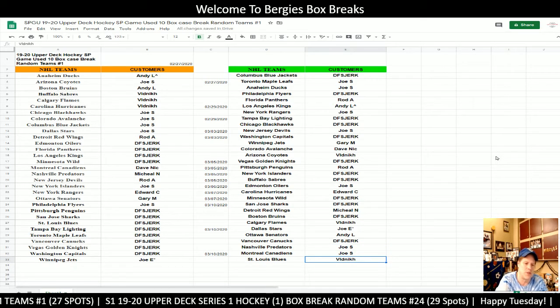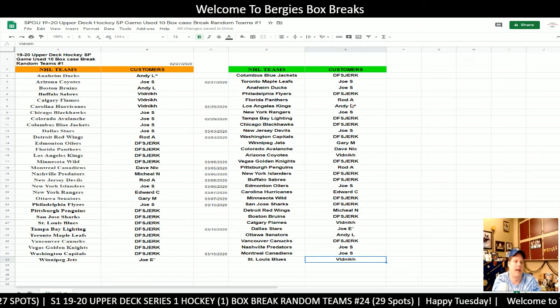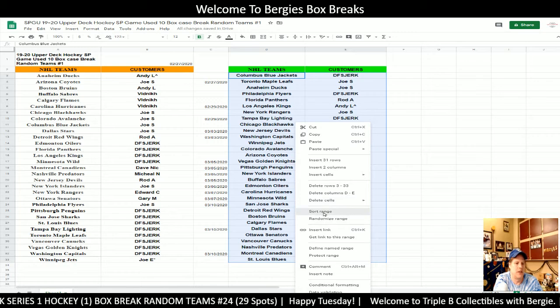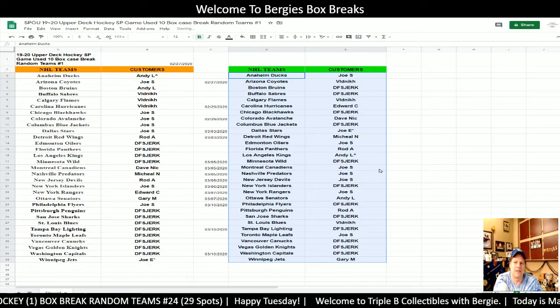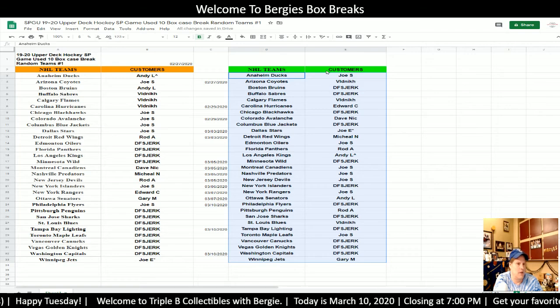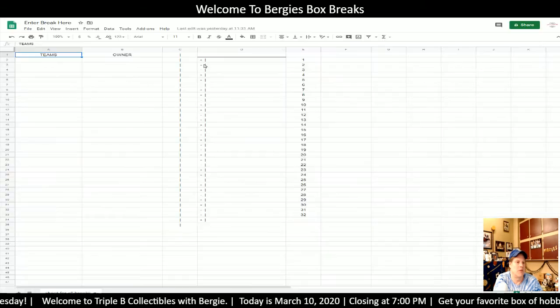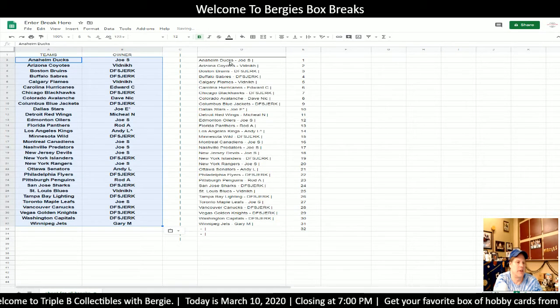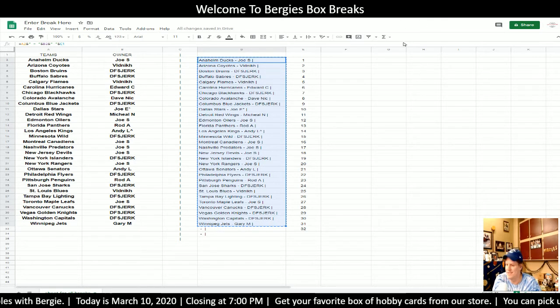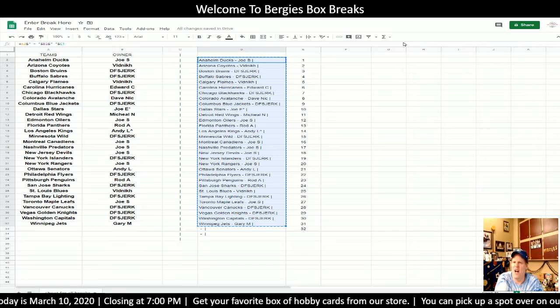Arizona Coyotes Vladnik, Vegas Golden Knights DFS jerk. Rod A, you got the Penguins. New York Islanders DFS jerk, Buffalo Sabres DFS jerk, Edmonton Oilers Joe S, Carolina Hurricanes Andy L, Minnesota Wild DFS jerk, San Jose Sharks DFS jerk, Detroit Williams Michael, Boston Bruins DFS jerk, Calgary Flames Vladnik, Dallas Stars Joe E last spot mojo, Ottawa Senators Andy L, Vancouver Canucks DFS jerk, Nashville Predators Joe S, Montreal Canadiens Joe S, St. Louis Blues Vladnik. I'm going to organize and alphabetize this.